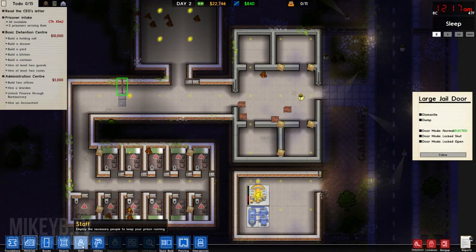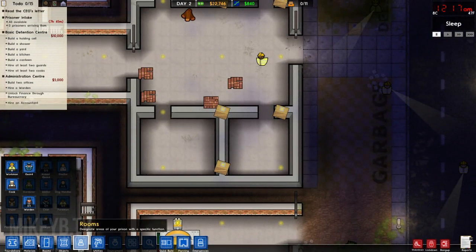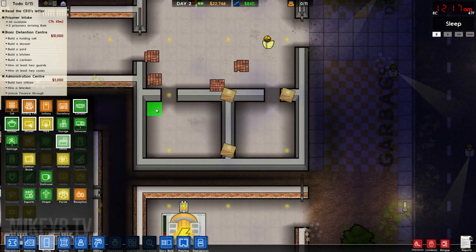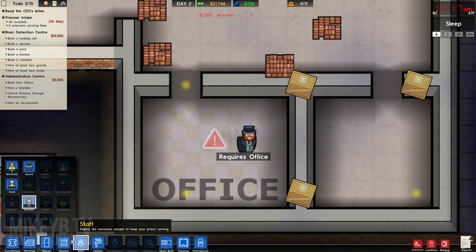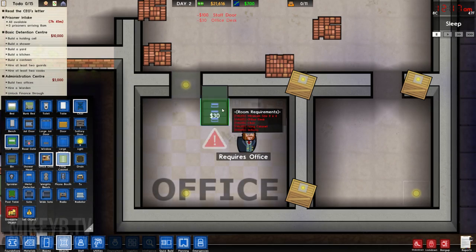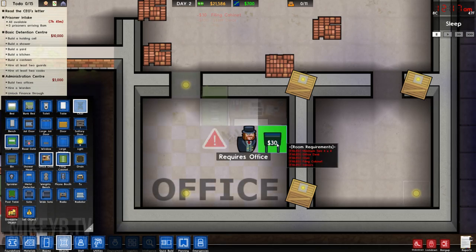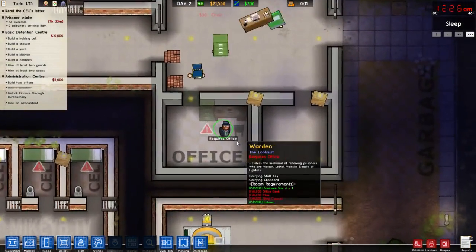Let's hire the staff we need and set up this little office for the warden. Let's give the warden the big office — staff and the warden can go there. He needs all the office stuff: office desk, staff door, a filing cabinet, and a chair at the desk. That should work nicely.